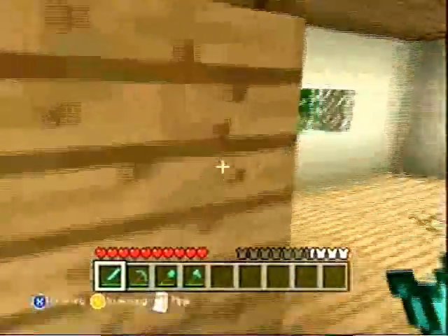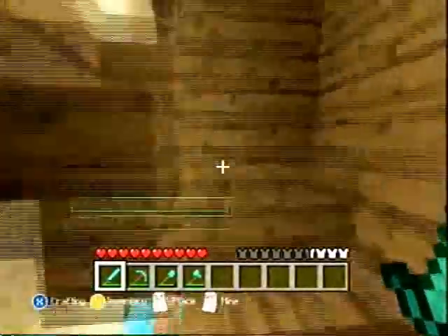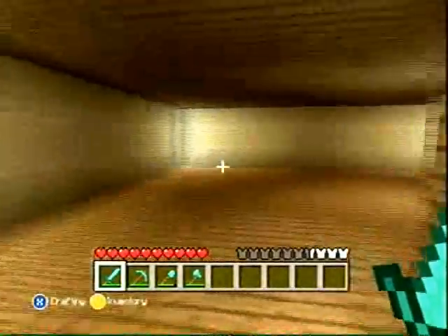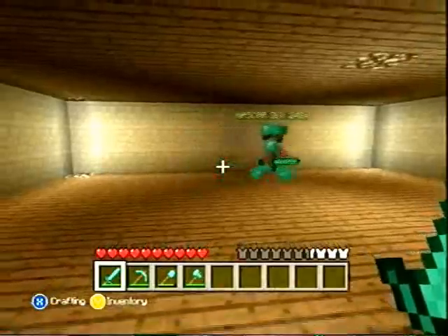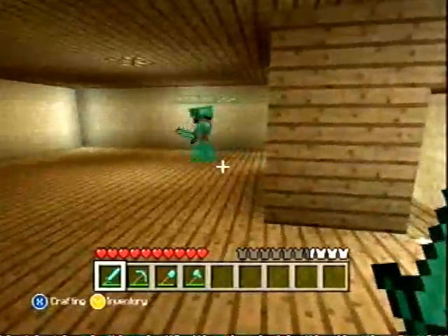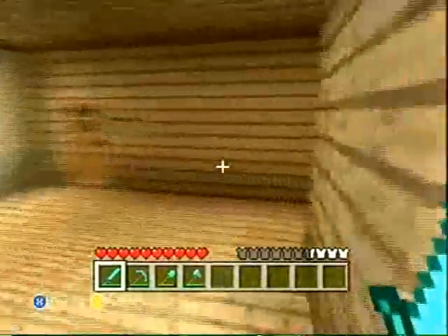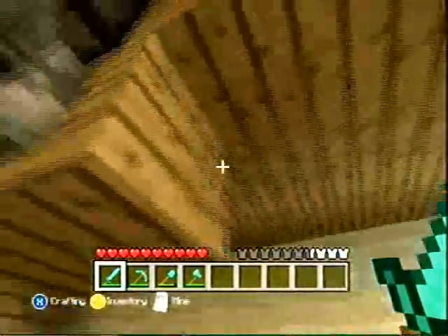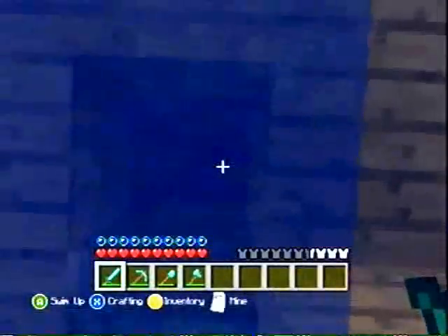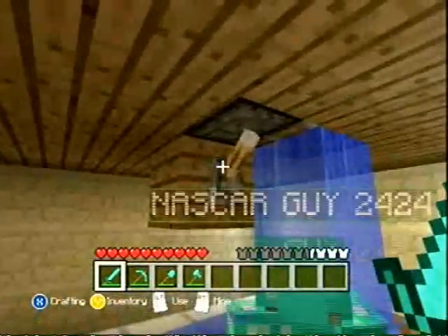Let me show you the second floor. It's like a storage area — you can do whatever you want with it. If you want to use this idea for your own build, go ahead. Here's the main shower — pretty cool. You stay in the middle, flip a switch, and there you go, you get showered.